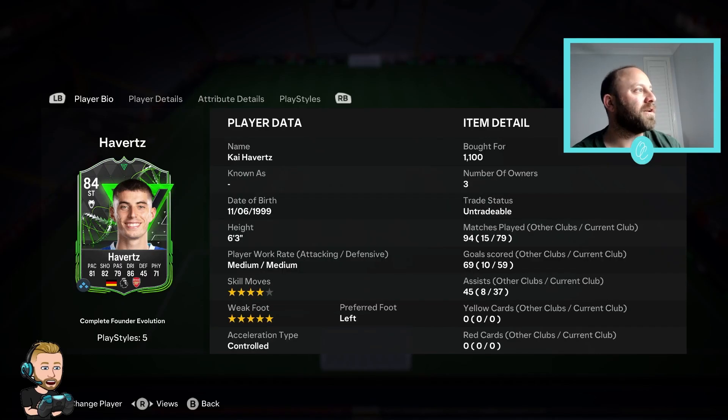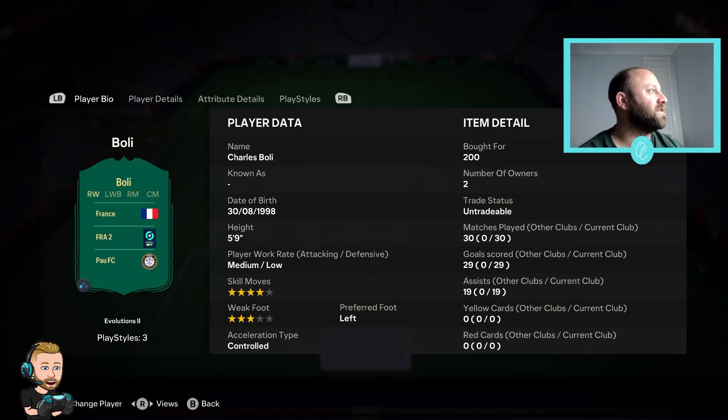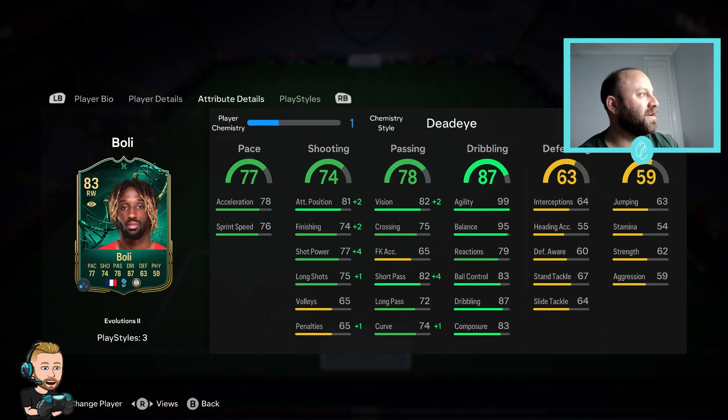Kai Havertz has been pretty good for me lately - 79 games, 59 goals and 37 assists. And this is the other guy I did - Bollie. His work rates are a little bit low. I did go and buy him so he's not first owned, same as Emile Smith Rowe and Kai Havertz, but it doesn't matter for me. I went and selected Bollie, put him into Golden Glow 1, completed that, then put him into Golden Glow 2 and this is the final product. Once you put a Hunter on him he becomes really, really fast at this stage of the game.